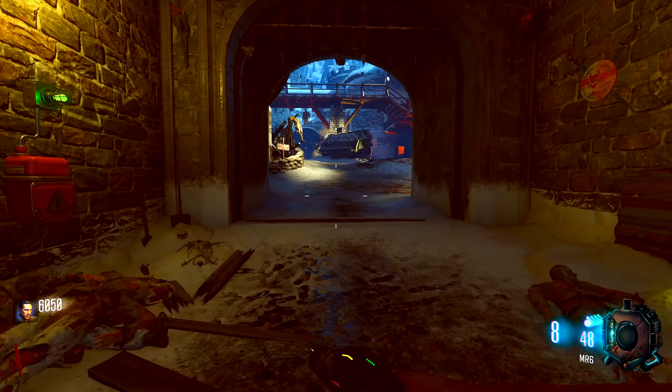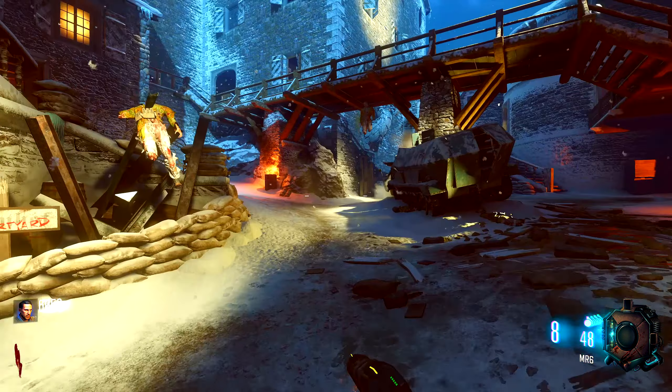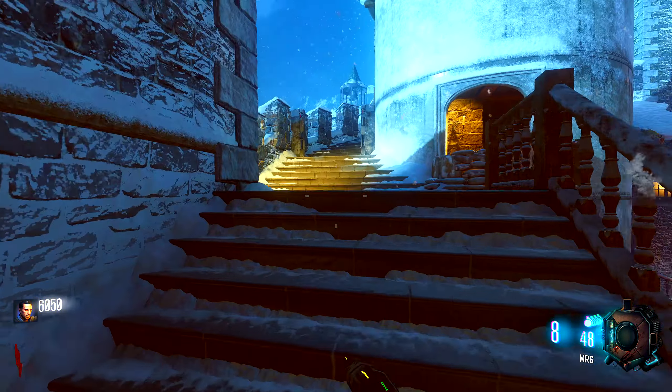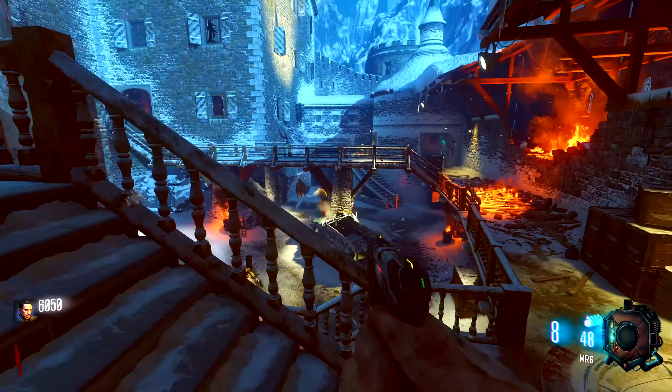As soon as you spawn into the game, you want to head over into the courtyard area. The first location is going to be on the boxes right over here. The second location is going to be over here by the stairs. The third and final shield part location is going to be over here by the wall on the ledge. And that is all the shield part locations in the courtyard area.